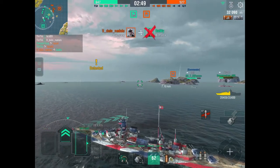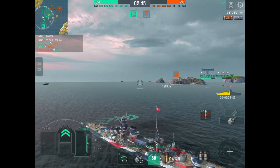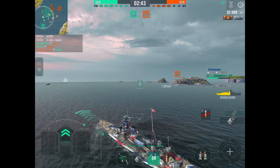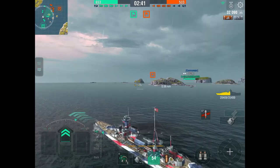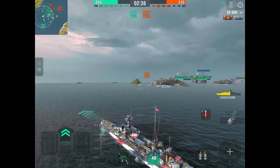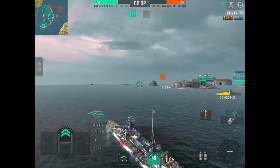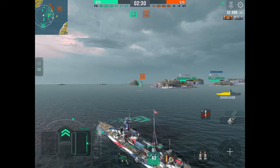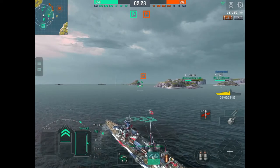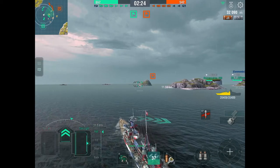Now that we're safe with no immediate threat or targets, we rejoin the rest of the fleet. We are positioned right in the middle of three ships — one battleship, a cruiser, and a destroyer — allowing us to support any one of them. That's exactly what we'll be doing, using our role as force multiplier.